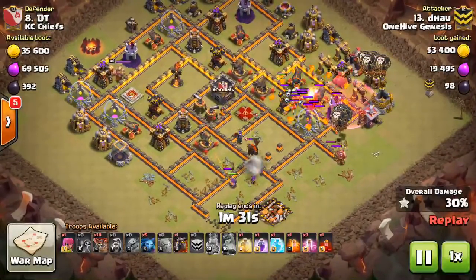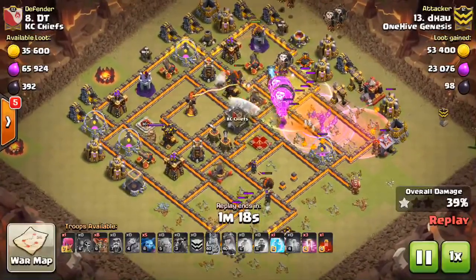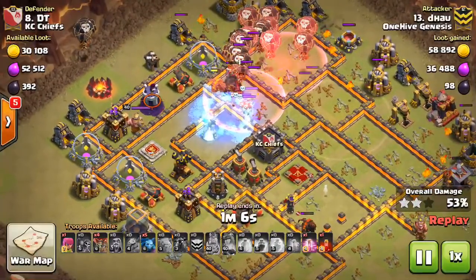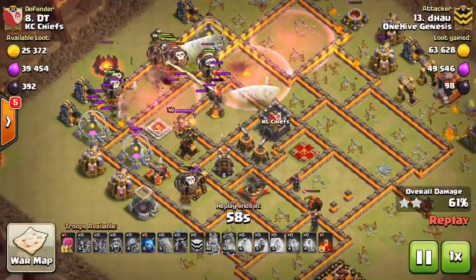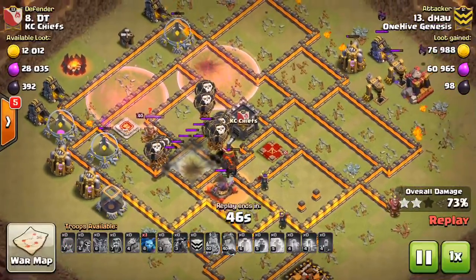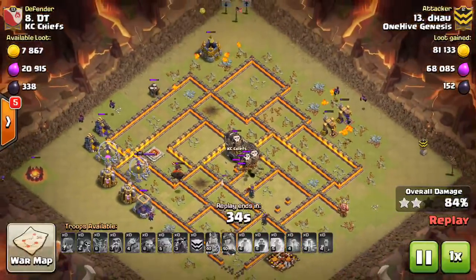After the Queen locks onto the Lava Hound she's out of the picture, but the CC troops won't be an issue. It's pretty much all air from here. He drops in the first two hounds — the first gets destroyed but the next one tanks well for the balloons coming through. A great heal spell covers the Teslas, X-Bows, and the Sweeper, which is a very high DPS zone for the balloons. That heal keeps them up through that area. Then a freeze spell hits not only the Inferno but also the Skeleton traps — possibly even the Air Defense since it's close enough to the Inferno to be frozen.